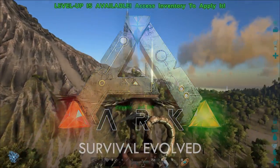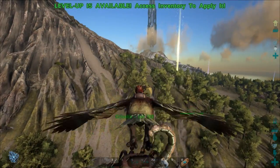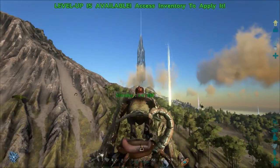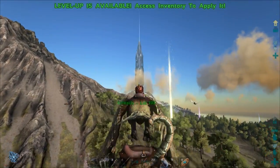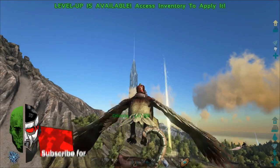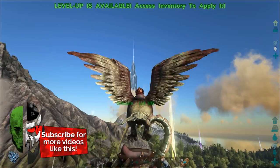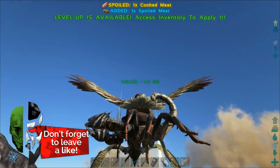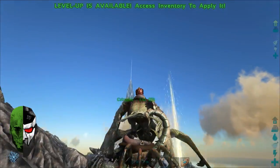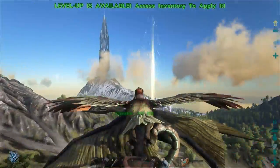Alright guys, welcome back to another Ark Survival Evolved series video. Today is gonna be a little tutorial on how to tame the giant flyers, the Quetzal, in single player mode or without the help of a teammate. You can do it by using an eagle and carrying a scorpion — or anything else that can give torpor, maybe a frog — and then you have to set it to aggressive or to attack my target, and then you just fly up to the thing and it should work.